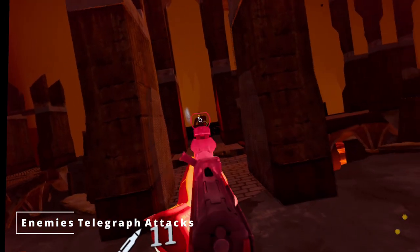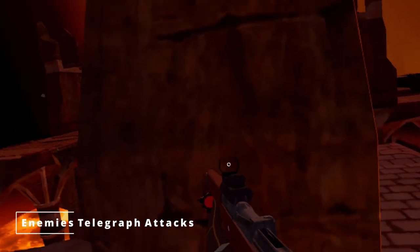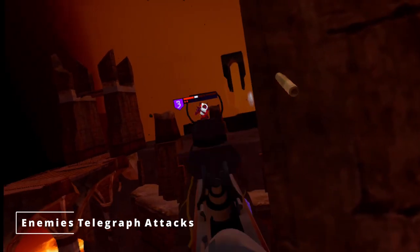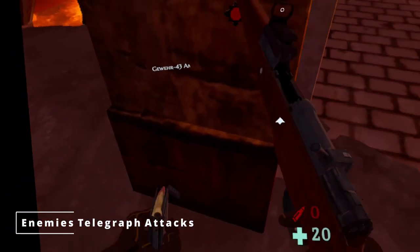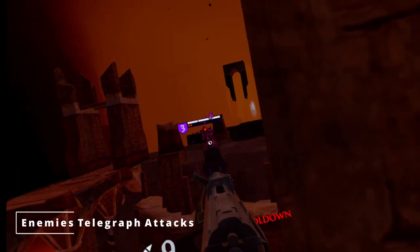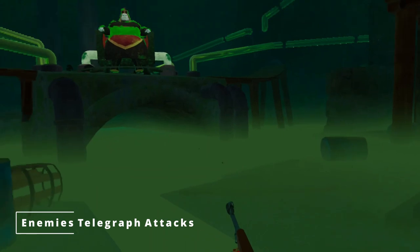Dodging can be very hard to time properly and is especially hard to avoid attacks from guns as their projectiles travel really quickly. There's also a faint audio cue when an enemy prepares to attack, so always keep an eye and ear open for enemy attacks and be prepared to either take them out quickly or avoid their projectiles. This even applies to bosses, though their attacks are generally more varied than normal enemies are.